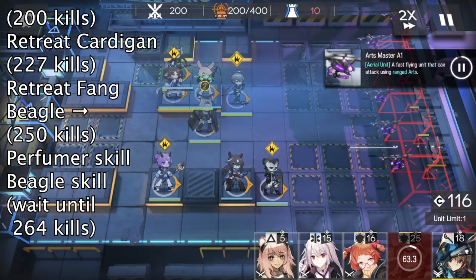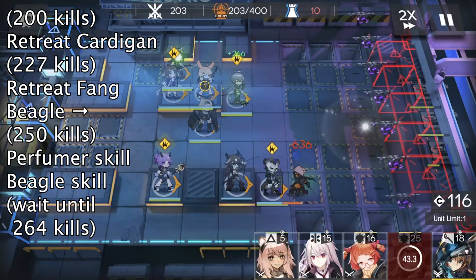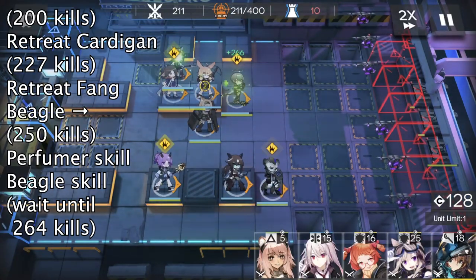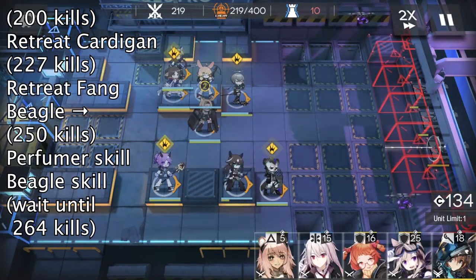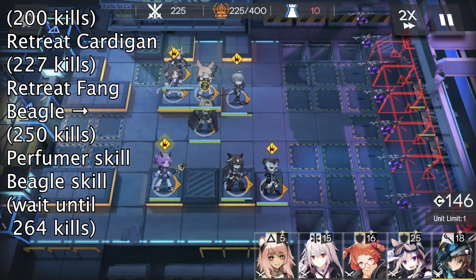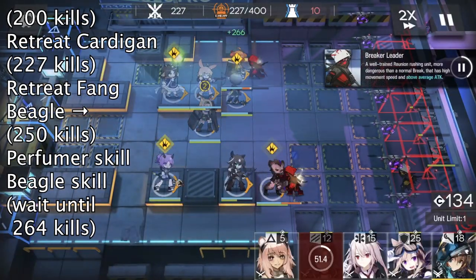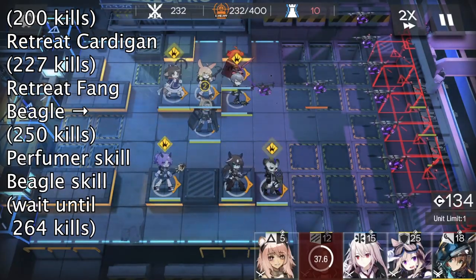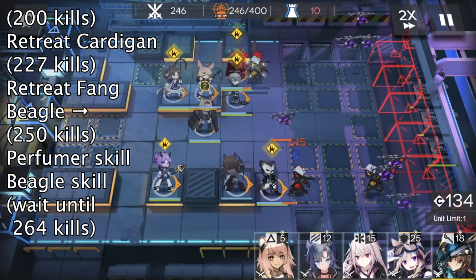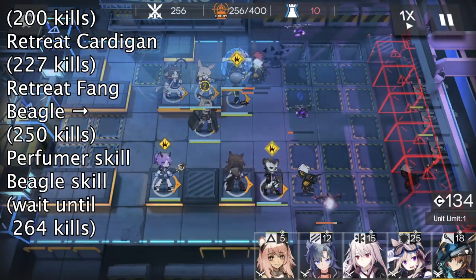At around 200 kills, we retreat Cardigan. You can probably do it later, but just retreat her here. After 227 kills, we retreat Fan and deploy Beagle instead because more elite enemies will come from the top lane. At about 250 kills, we activate Beagle and Perfumer's skill to just keep them alive.